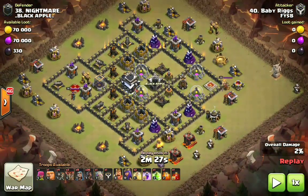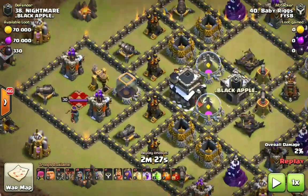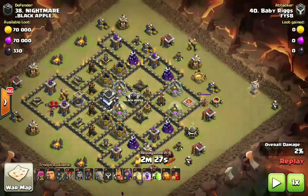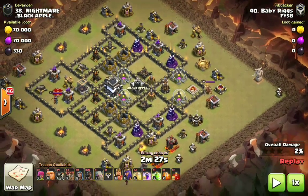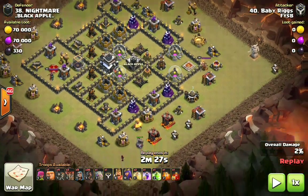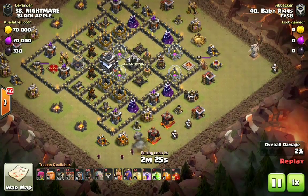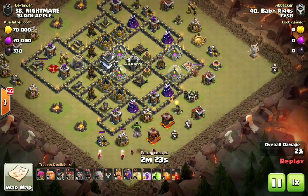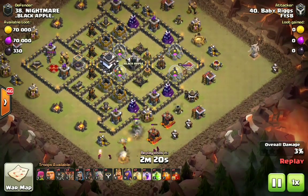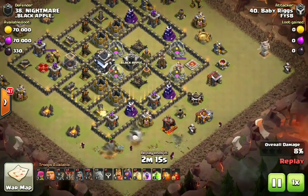All other elixir troops are fully maxed and our hogs are fully maxed at Town Hall 9 at level 5. We have an exposed Archer Queen because the tesla farm is over by the king on the far right — that means there are no splash defenses by the queen, only point defenses. It's a funky base to use Lavaloon on due to the air defense layout. We notice a dead core with nothing but storages, so we can funnel the outside of this base very easily.